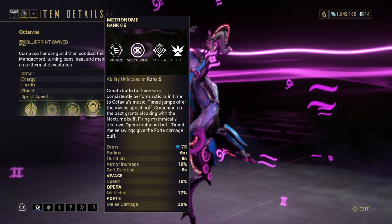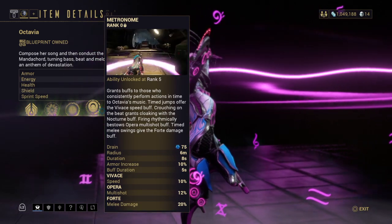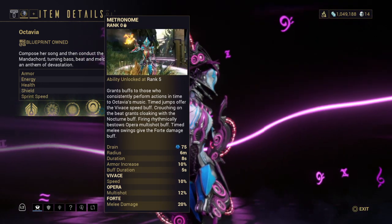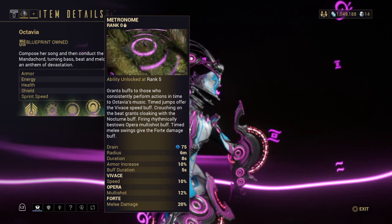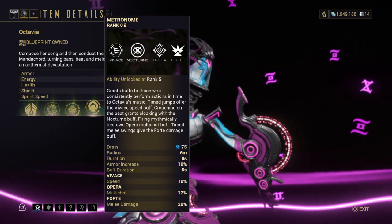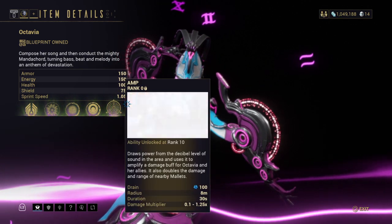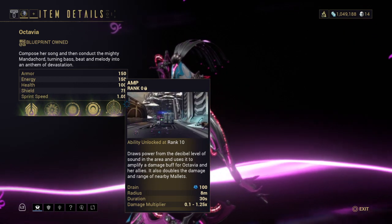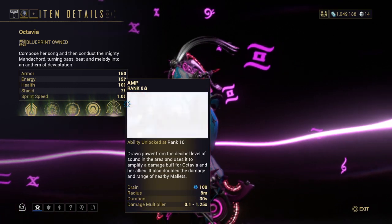With Metronome: timed jumps offer a speed buff, crouching on the beat grants cloaking, firing in time restores Octavia's multi-shot buff, and melee swings give a 40% damage buff.